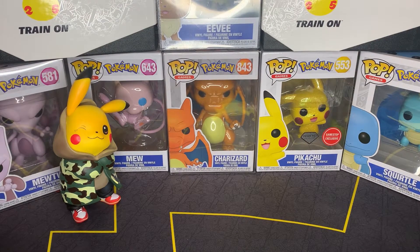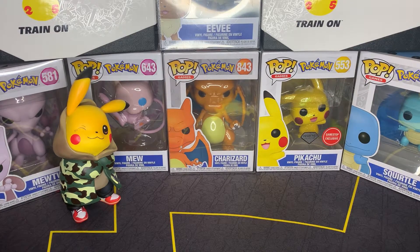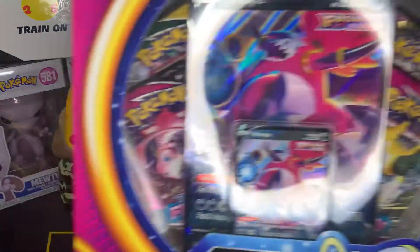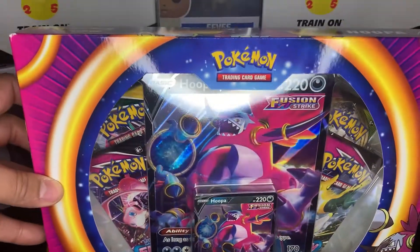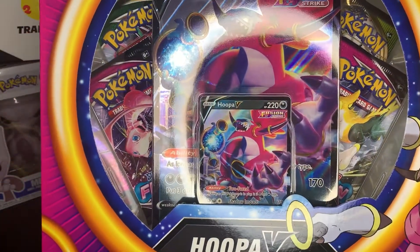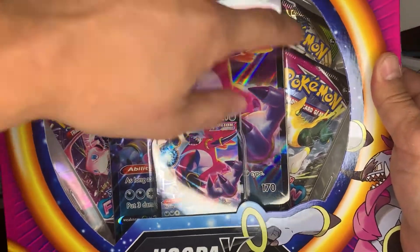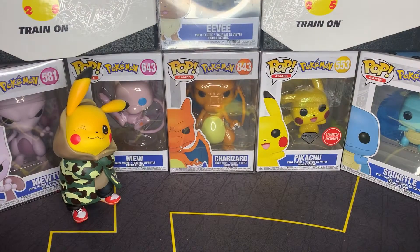First I must tell you about our Christmas giveaway. Our first prize is going to be the Fusion Strike Hoopa box. That awesome jumbo Hoopa promo comes with Fusion Strike and Evolving Skies. And I believe that is a Good Voltage pack back there — awesome pack selection.